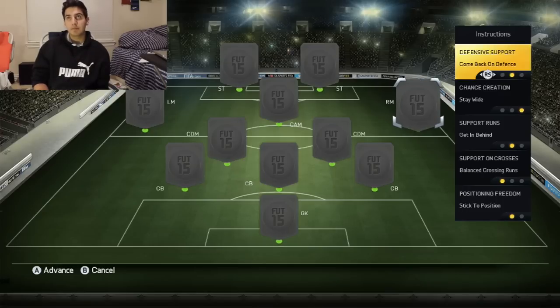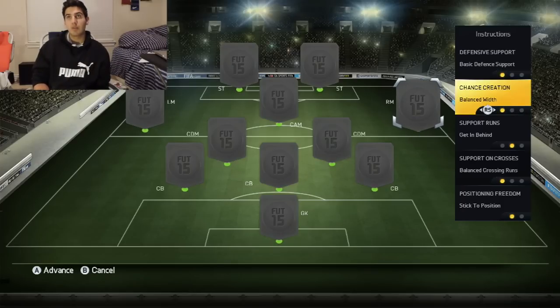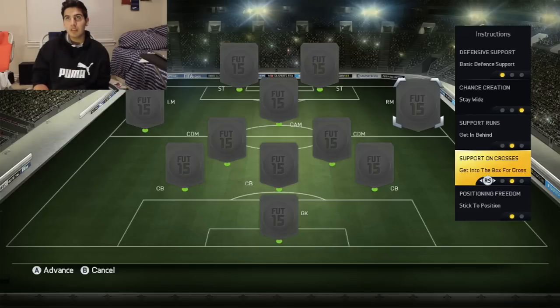For your left mid and right mid, this is really important. For defensive support, it depends on your style of play — I just keep it as basic. If you want to play super defensive with just the CAM and two strikers, you can set these guys to come back on defense. If you want to attack, put stay forward. I keep it neutral. Stay wide is critical — I tried cut inside but they'd just stop running and wait for the ball, which is no good. You want them making runs down the wing, so put stay wide. For supporting runs, also put get in behind — I want them making runs, not coming short.